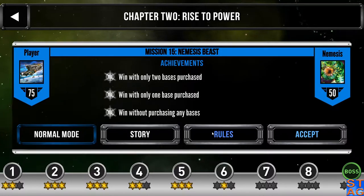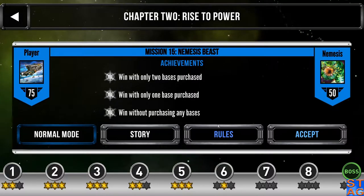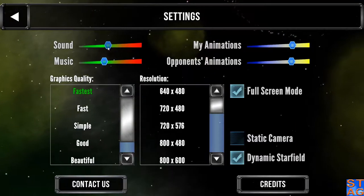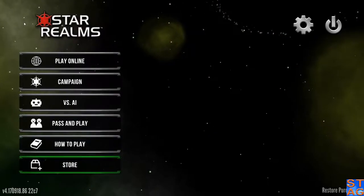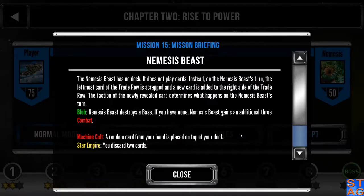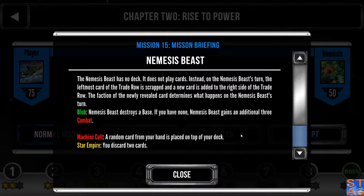Pretty standard briefing. I'm going to go into my settings and turn down the sound so it's not too loud during attacks. The rules are different for this one — the Nemesis has no deck, it doesn't play any cards. After my turn, the leftmost card in the trade row, the one by the explorers, gets scrapped. Everything shifts to the left and a new card is added at the far end.